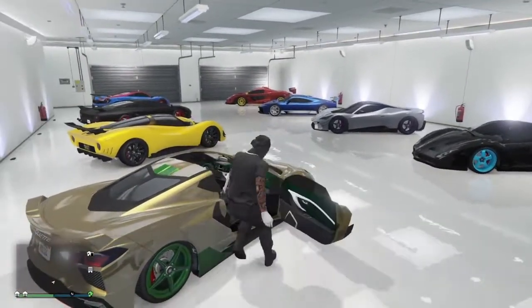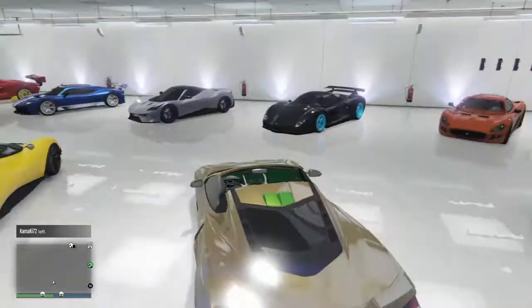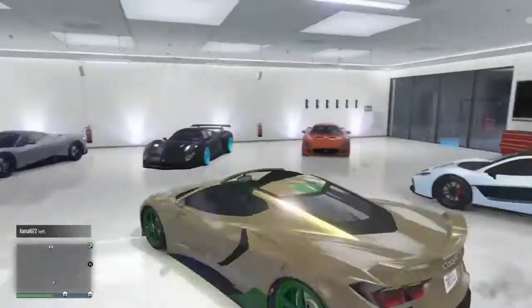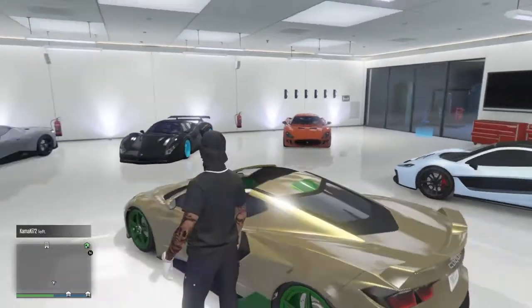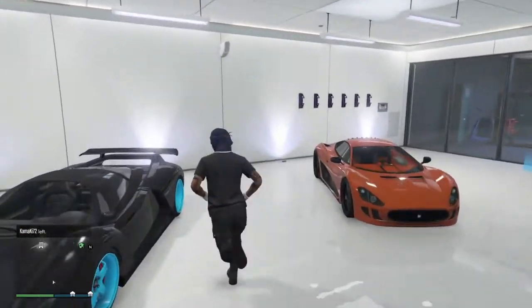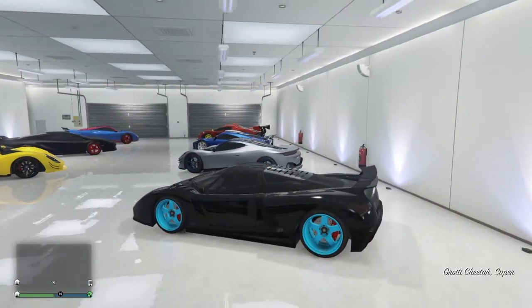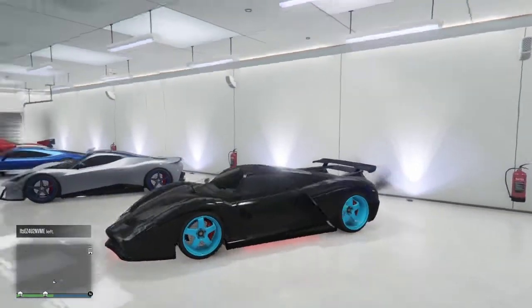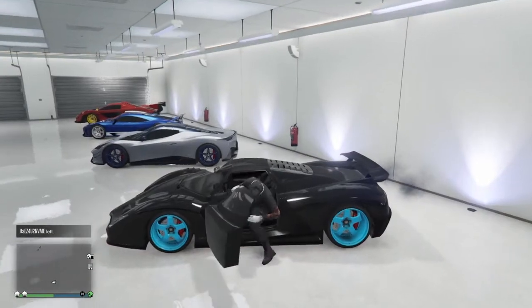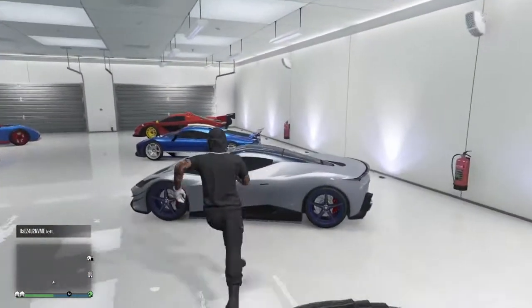Let me hop in this right here — this is just a little something I had bought, I like how it looks. Golden green — leprechaun vibes, you see the white interior. This is the Grotti Cheetah, not the Grotti Cheetah Classic. Red neon kit lights — I don't really ride that though, that car sucks to drive, I don't really like how it drives.